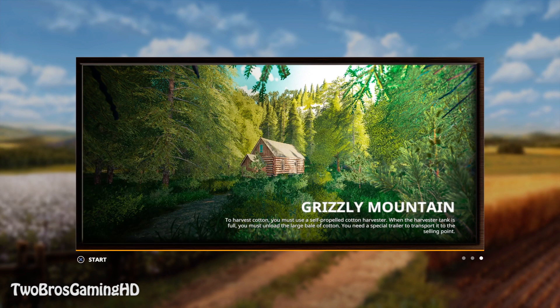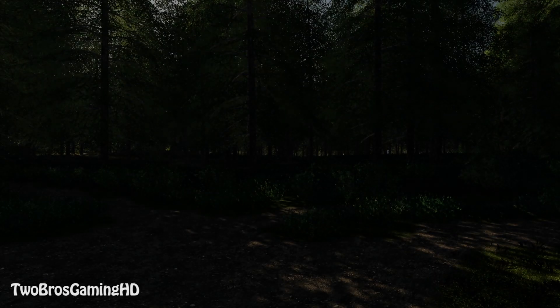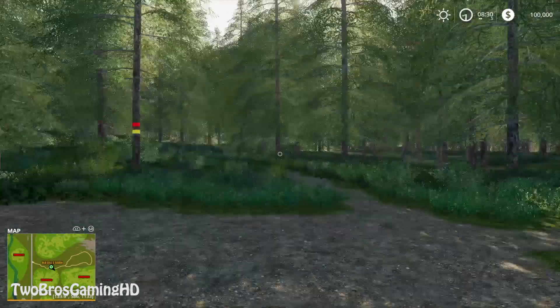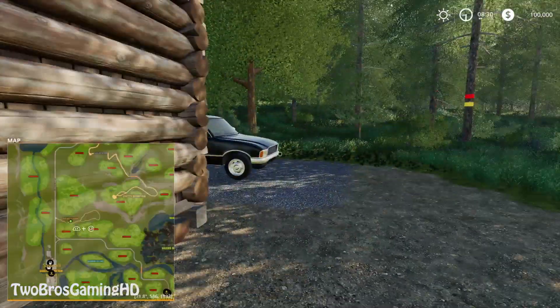As you guys probably already know, the MF320 Skidder has finally arrived in Farming Simulator 2019 on PS4, Xbox One, Windows and Mac. We are going to go ahead and see what this machine can actually do in the real forest. I'm going to get into Grizzly Mountain and we are going to get some work done in this map.